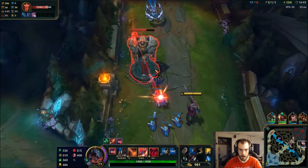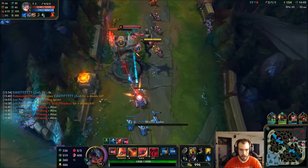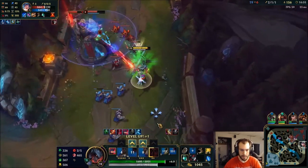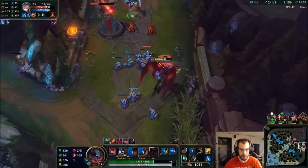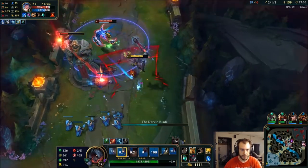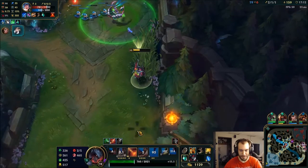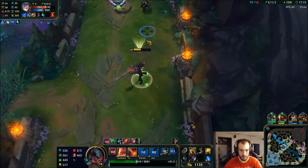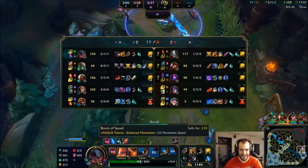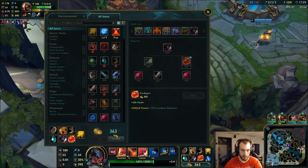I see Tryndamere so I'm going to get some more tower pressure. I don't know if I can all-in here. Shall we try? Well, she didn't do like any damage to me. I thought I cast my W but I did not — so that's my mistake. Oh God the slow is real — make it stop. So many friends — nope, I'm out of here.